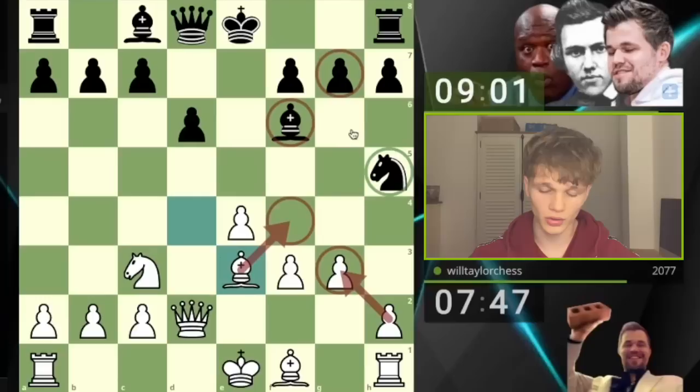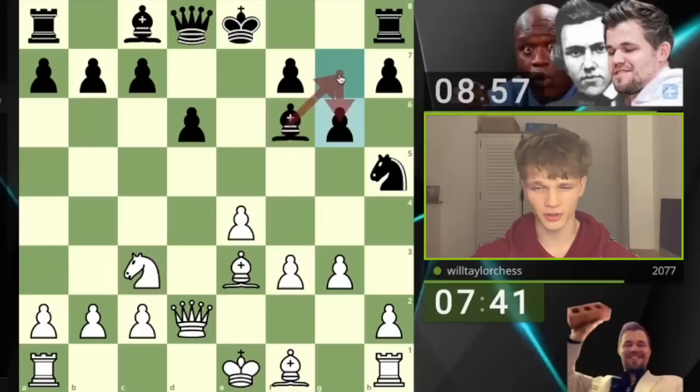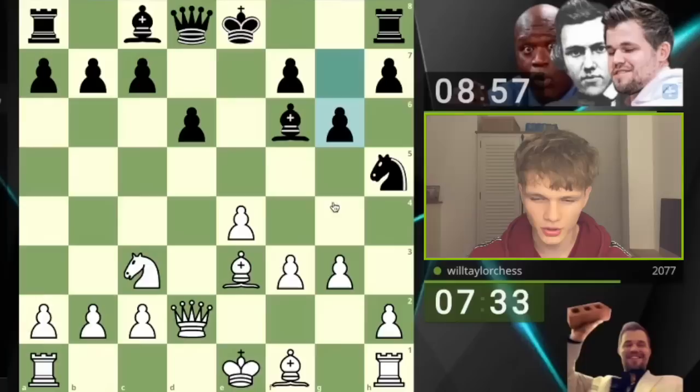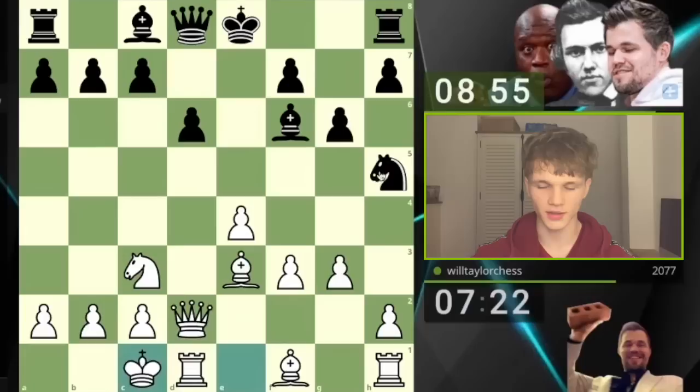This bishop is also looking foolish — what's it going to do, take my knight? No, because then I just take with the queen. g6 makes some sense, maybe to play bishop g7 and fianchetto, then go knight f6 and castle — then my opponent's position might not look so foolish. But I'm just going to castle queenside and completely ignore this. I'll let my opponent do what they want over there.